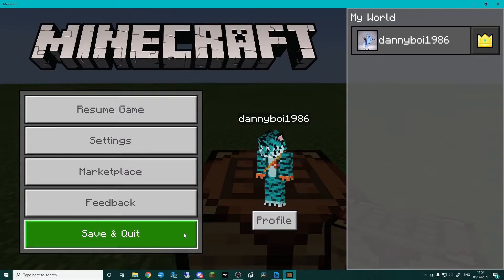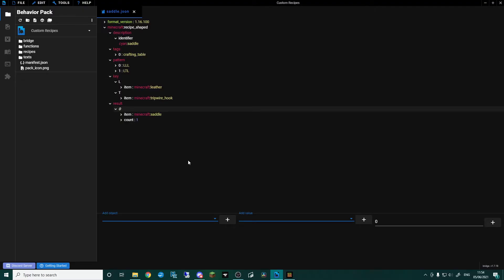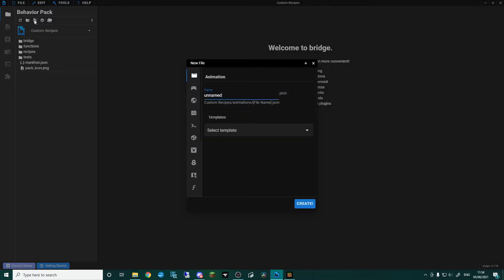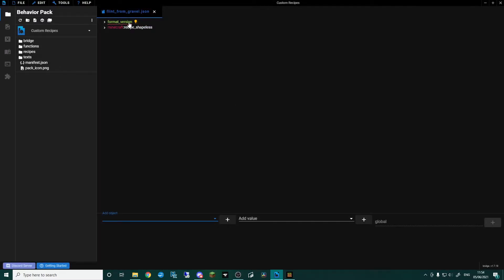Now I'm going to show you how to do a shapeless recipe. A shapeless recipe is something like flint and steel — it doesn't matter where you put the iron and flint, it's going to make flint and steel. So come up to new file, scroll down to recipe, and I'm thinking we'll call this 'flint from gravel'.